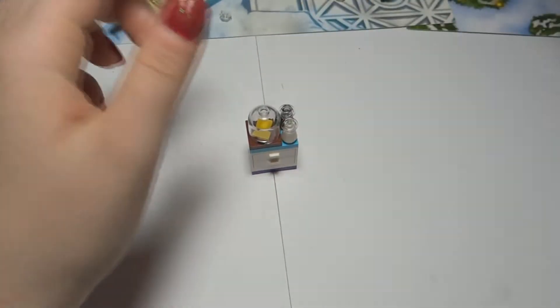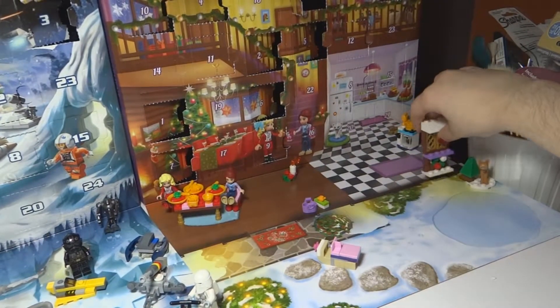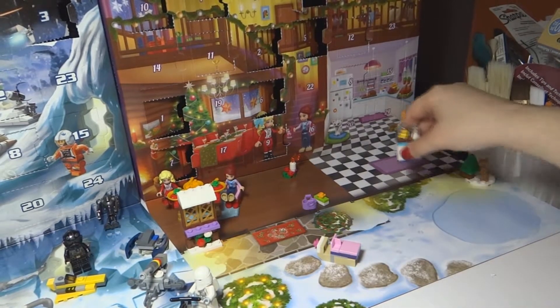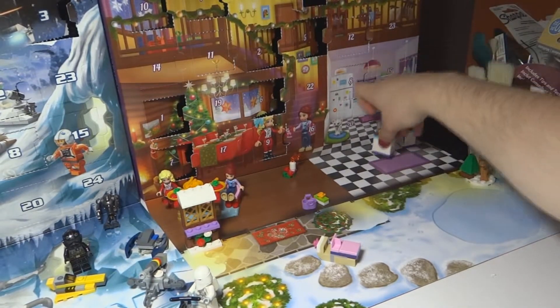There's two extra pieces — one was this clear one. I will put this one here, I'm going to move this for a second. We'll go right here next to the other ones. Actually, I think we'll want it on the other side.